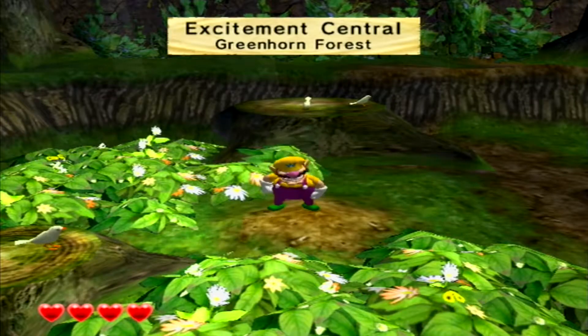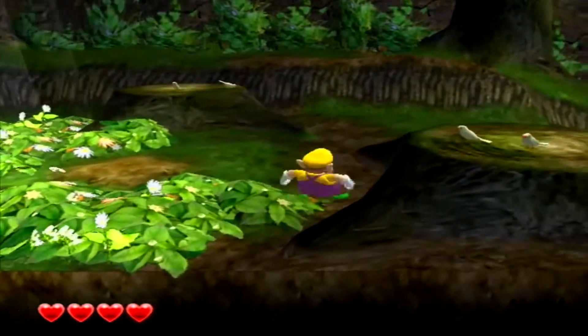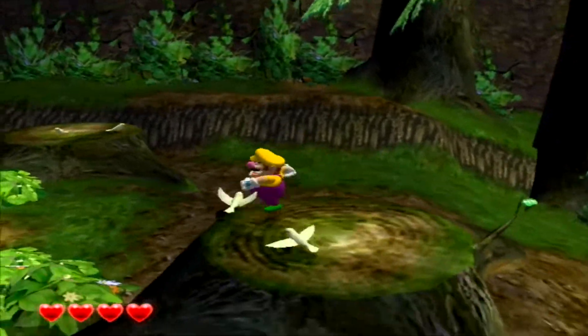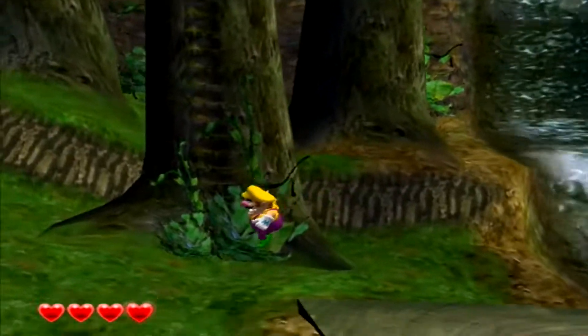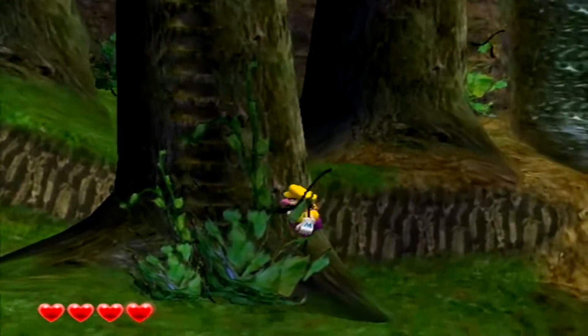Excitement Central - Greenhorn Forest. Okay, why am I flashing? Maybe that's just a start-of-level thing. Hello, you - a ladder! You look like a thing I can climb.